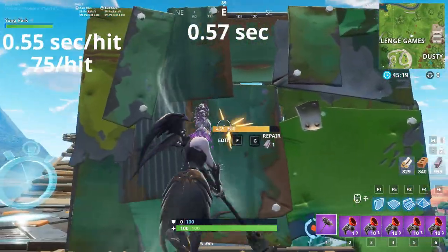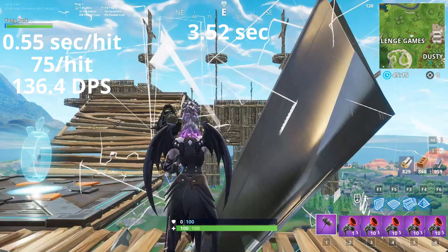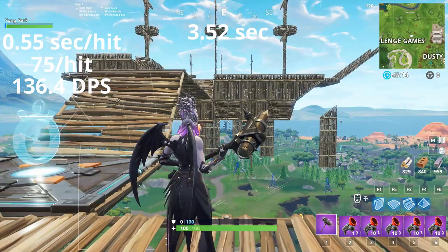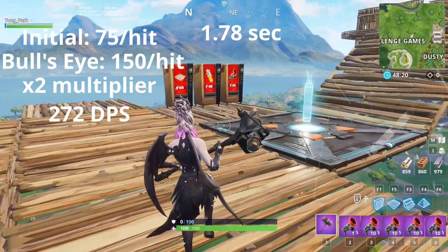I also tested the pickaxe against structures. At the end of this video, we will see the damage comparison of guns along with the pickaxe. Without hitting the bullseye, it took 3.52 seconds to break down the metal structure with the pickaxe. By hitting the bullseye, it only took 1.78 seconds.